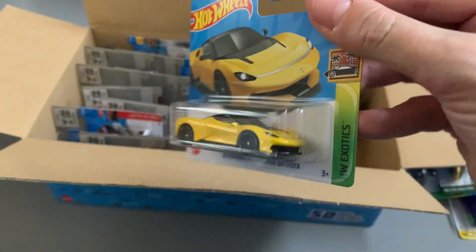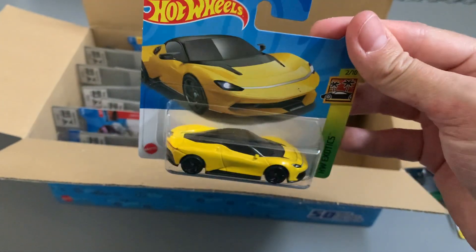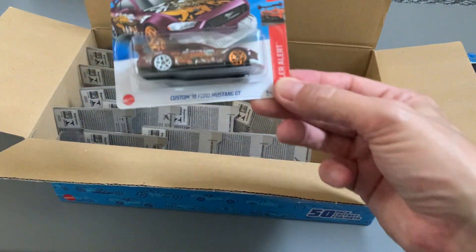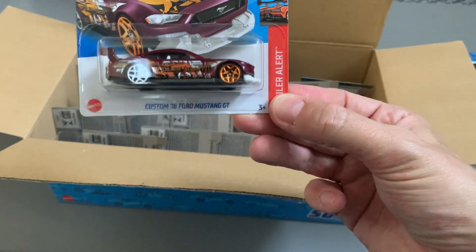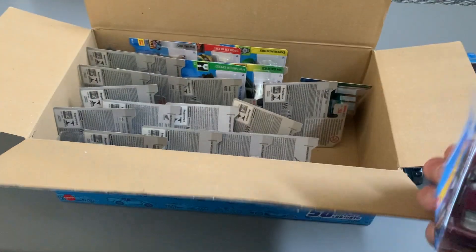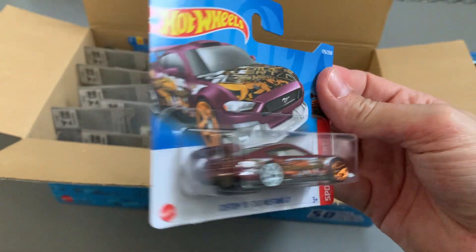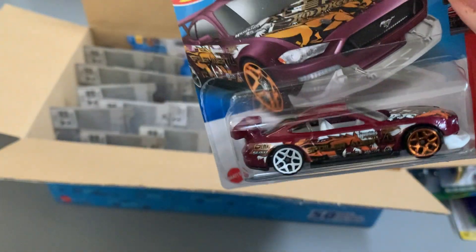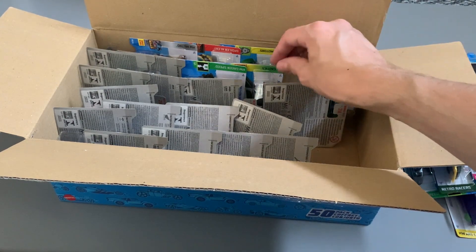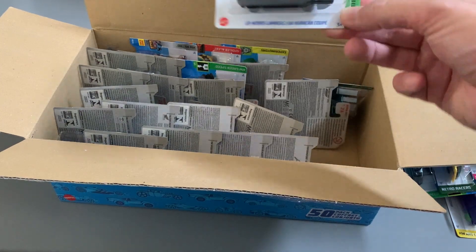The next one is the Automobili Pinafarina Batista — it's yellow, it's in the exotics range, looks pretty nice. And here we've got the Custom Ford Mustang GT — spoiler alert, yeah, spoiler alert! Let's see it.